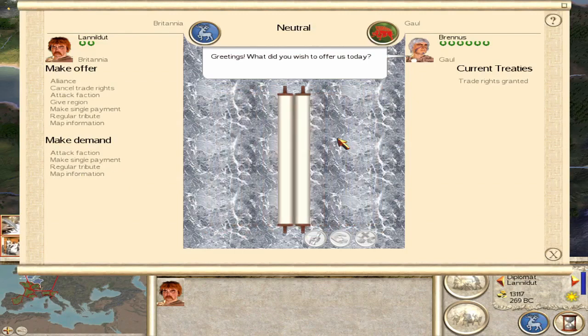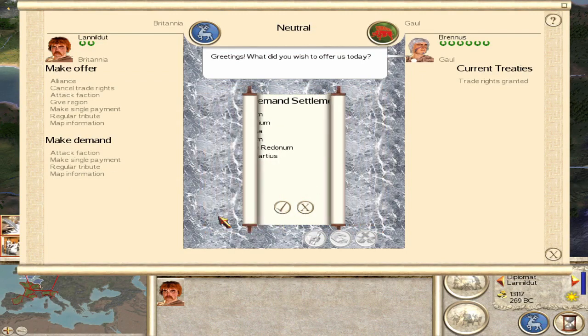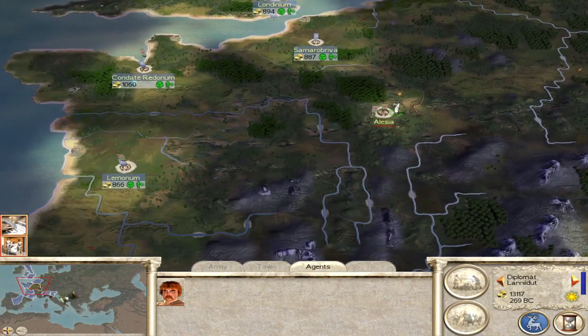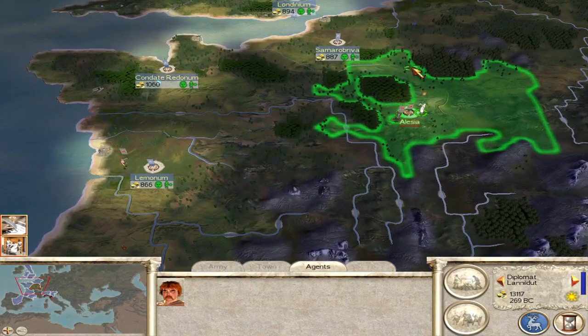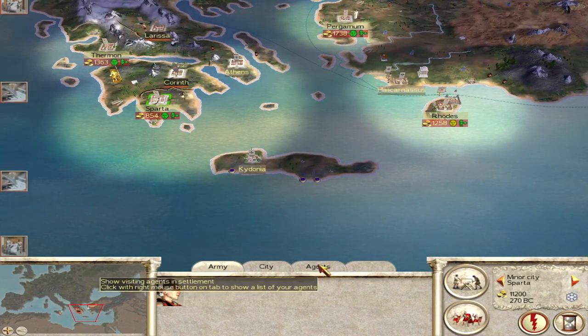So let me show you now as the Britons. If you want to not have to deal with the Gauls in your playthrough, you can just buy all 6 of their cities that aren't their capital city — for 10,000 denarii a turn for 19 turns. They'll accept this because you're offering them basically 200,000 denarii. And you now own all of France, northern Italy, and part of Spain on turn 3 as the Britons.